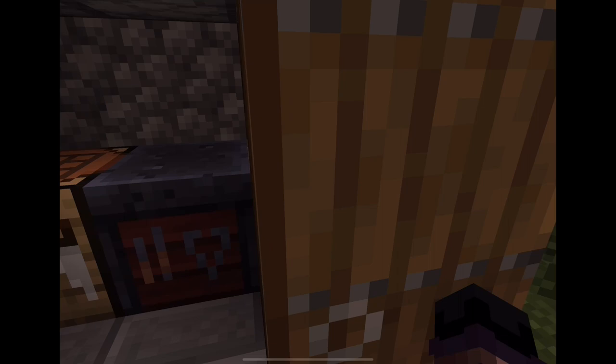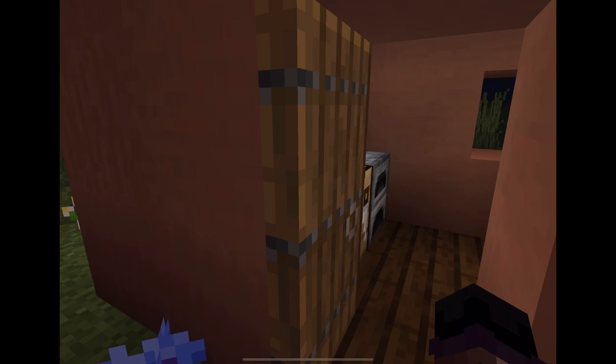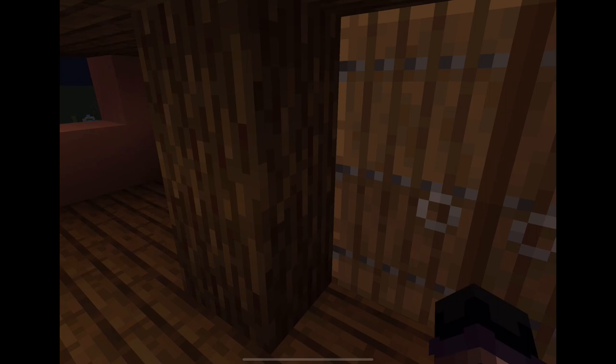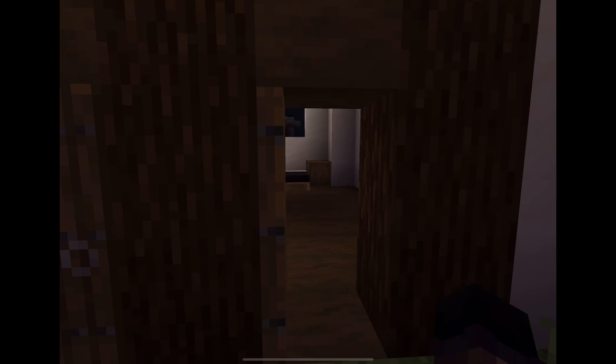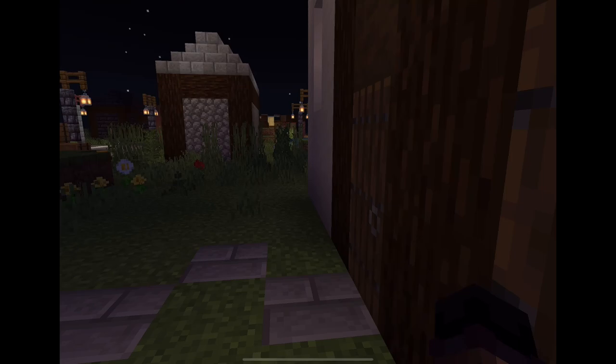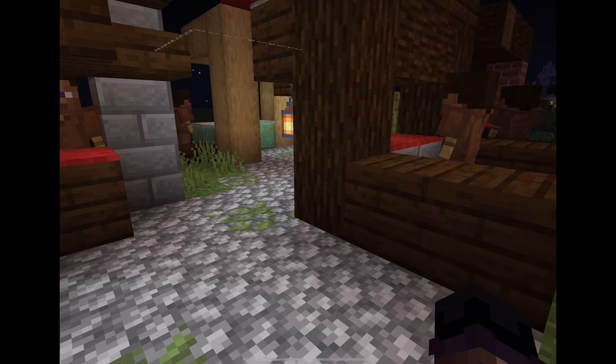I'm going to show you some of the houses in the main village of Babylonia. This is a very tiny house. This is one of the richer homes that has two floors. We are going to enter the most expensive house in Babylonia. The other houses on the other side. The marketplace where you can buy and sell goods.